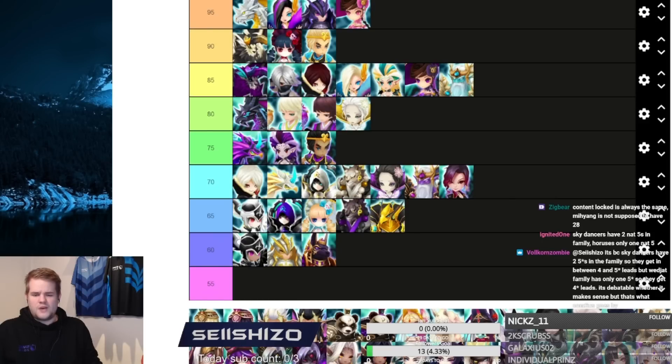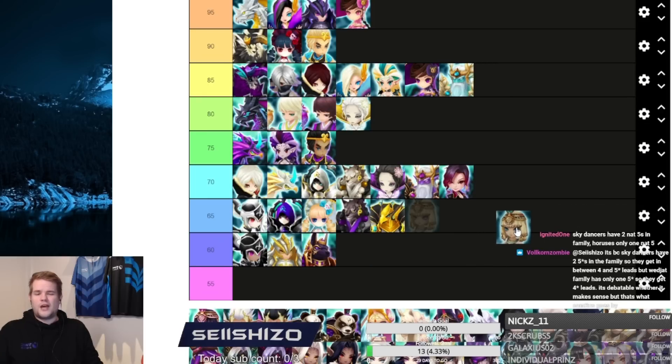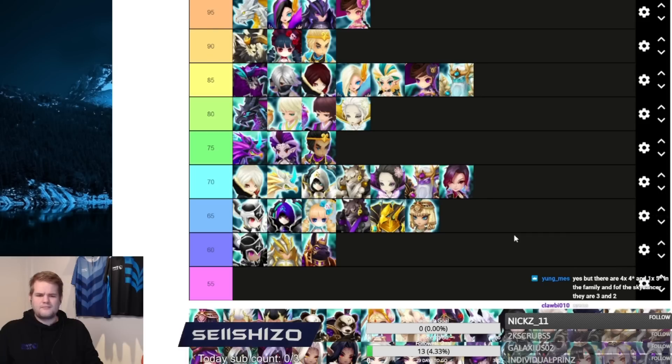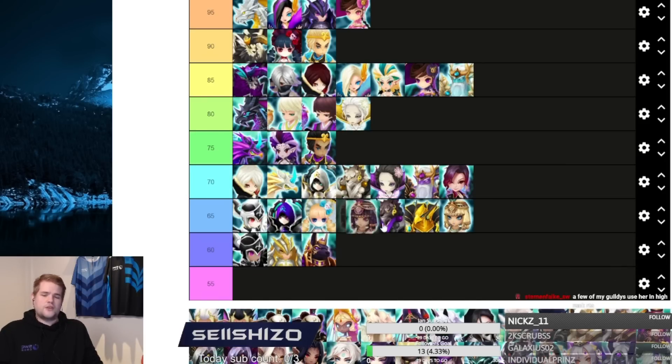Isis is your god carry in TOA Hell, and besides that people have used her in RTA with limited success. Even in arena, if she didn't have resistance checks on her S3 she'd be good, but those checks are just too much. There are better options than a unit whose S3 is so unreliable.